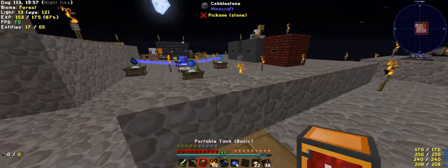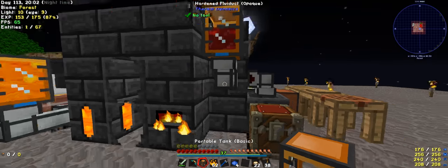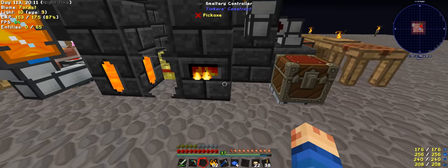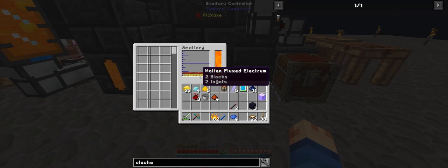This comes in. We have two blocks and two ingots of this, so I'm just going to process it through that. I may get the distilled redstone, or work out what I need to make another block.